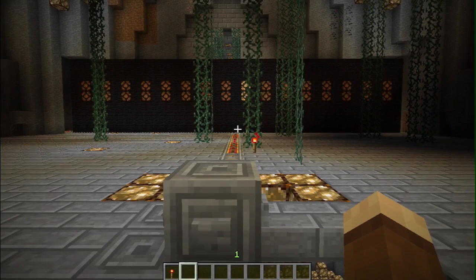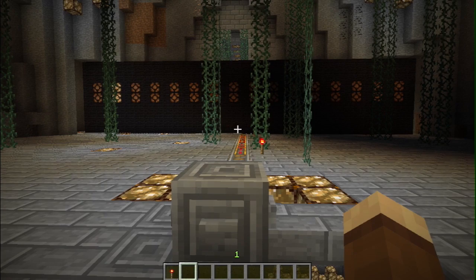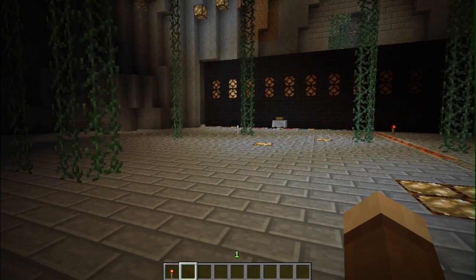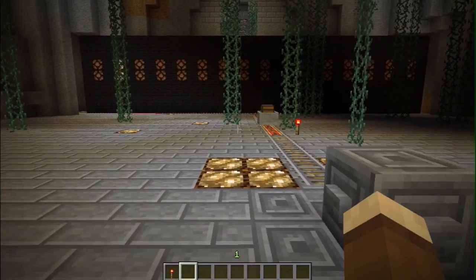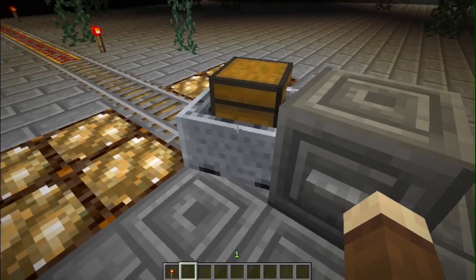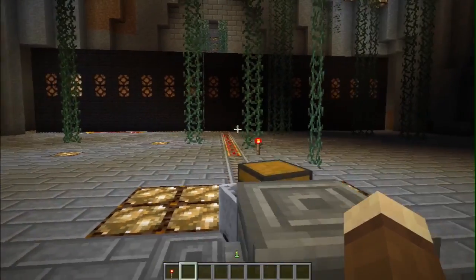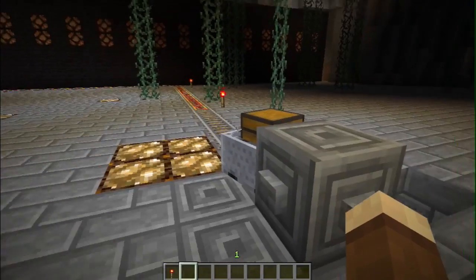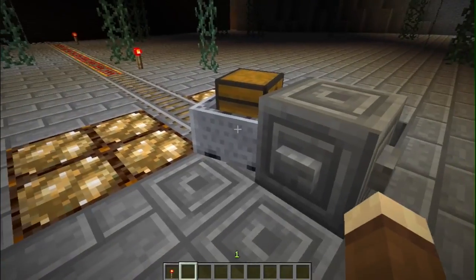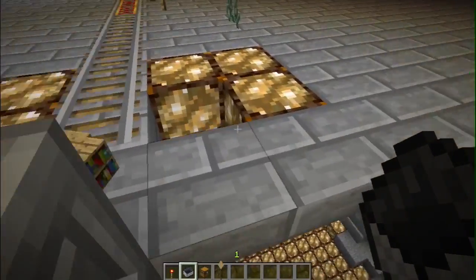If you hit the button it'll randomly select a number out of 16. Here comes the minecart! I'll tell you a bit more about these minecarts later and why there's a minecart with a chest in it. If you've seen my video where I do the prize giveaway draw, this is really how I built it.